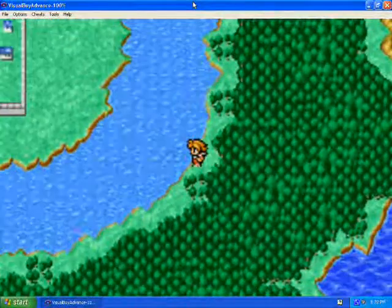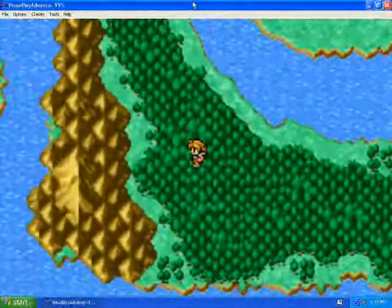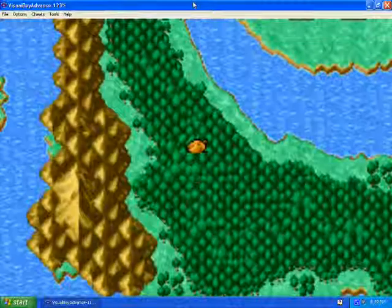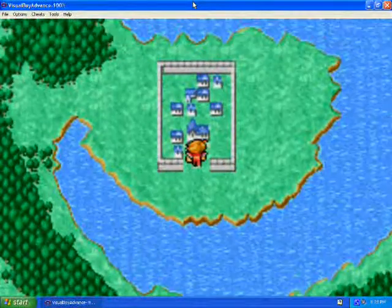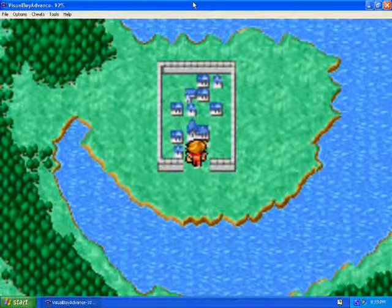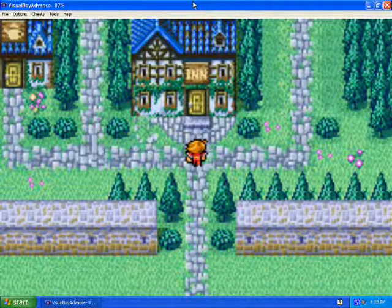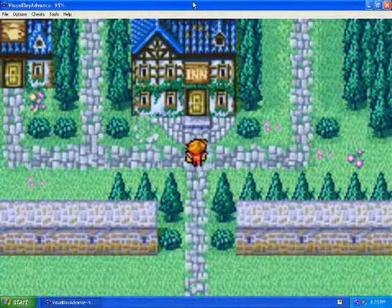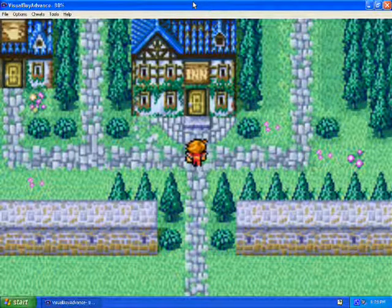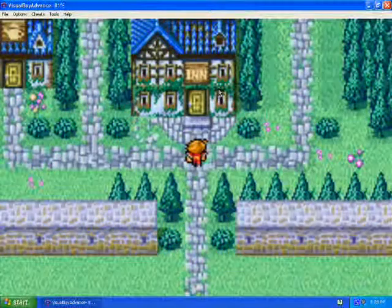But anyway, if only we could cross this large river without problem — soon enough. For right now, we just need to walk around the river. And we find the village of Crescent Lake. But I am out of time for this episode. Next time, we're going to explore the town of Crescent Lake and we're going to find a canoe, which will help us in the rivers. This is Super Zemus, and I'll see you guys later. Bye-bye.